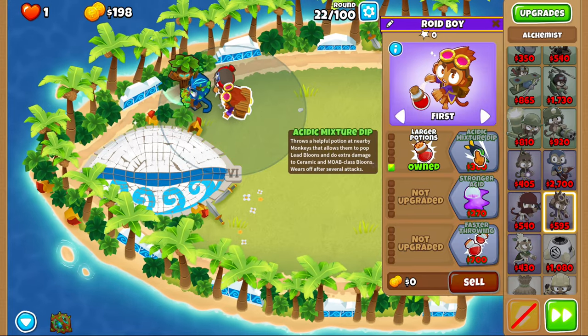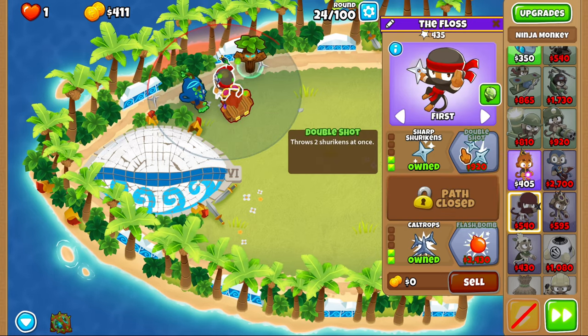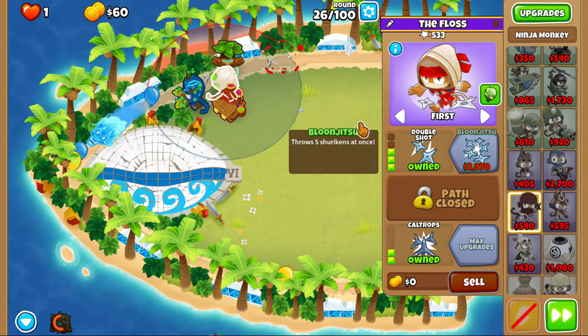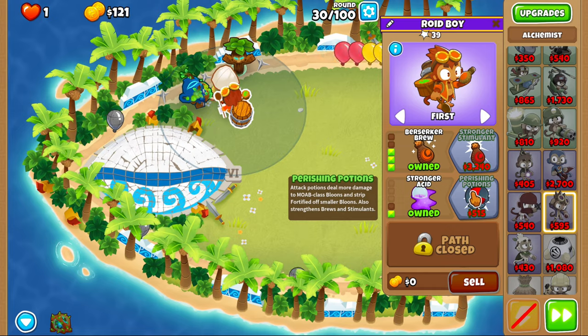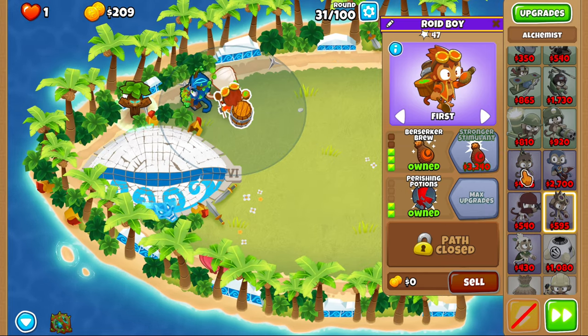We get large potions and acid mixture. I like to just put down brambles whenever to help out, but make sure it's up for round 40 — that's a big deal. We'll get berserker brew, then stronger acid, and then perishing potions.